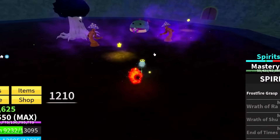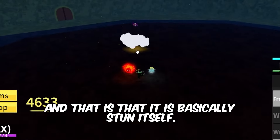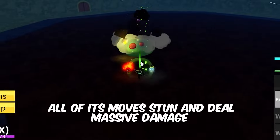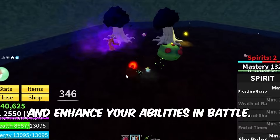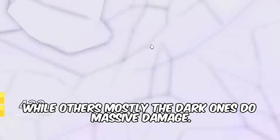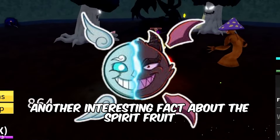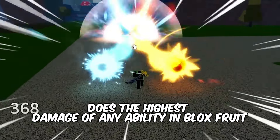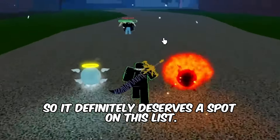The next fruit on our list is the Spirit Fruit. There is one thing you need to know about this fruit, and that is that it is basically stun itself. All of its moves stun and deal massive damage, and you can summon spirits to help you and enhance your abilities in battle. Some spirits increase your speed and boost your health, while others — mostly the dark ones — do massive damage. Another interesting fact about the Spirit Fruit is that its V move alone does the highest damage of any ability in Blox Fruits, about 9,800, so it definitely deserves a spot on this list.